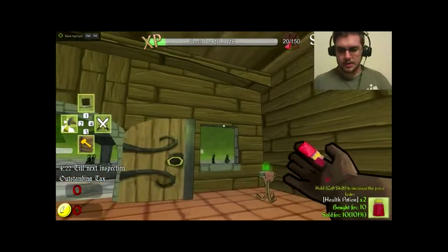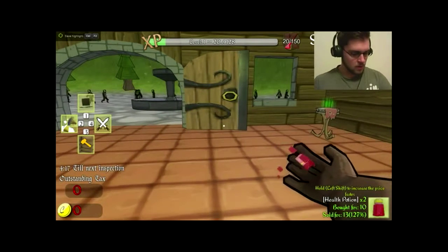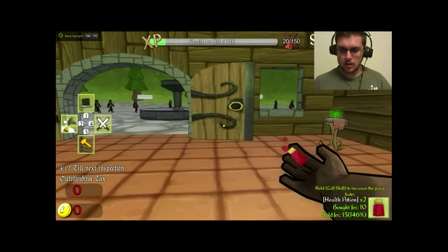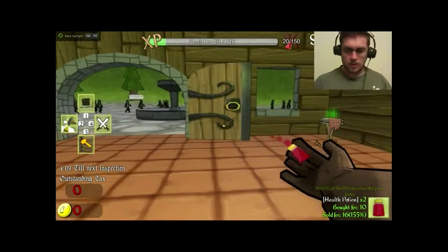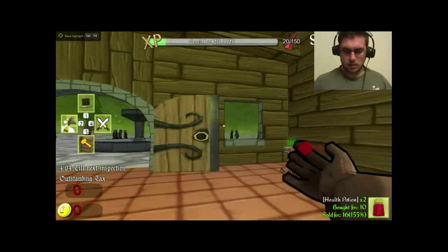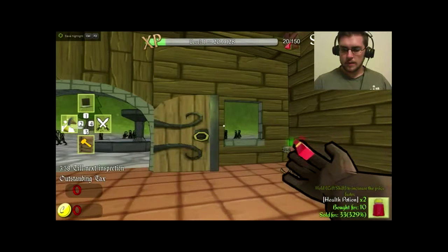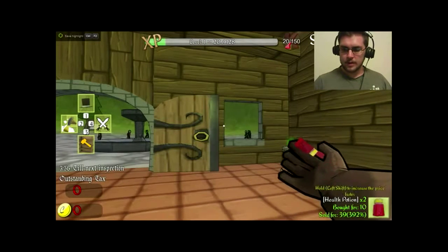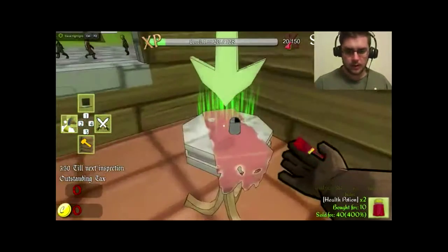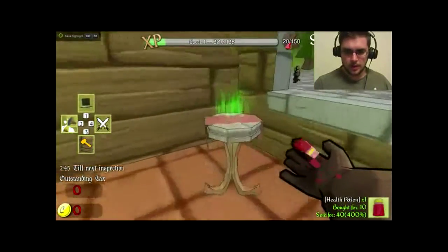Apparently I increase the price with the plus button, and being that we have to make a profit, I'm going to charge... let's see if somebody pays 400% for this one. We'll put a health potion there, we'll put a health potion here.